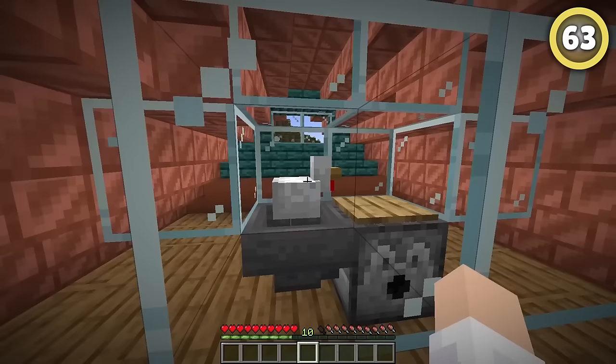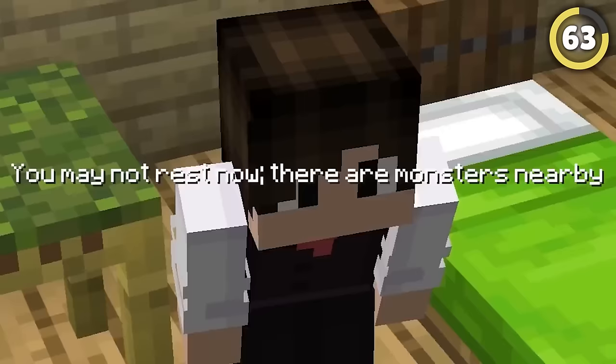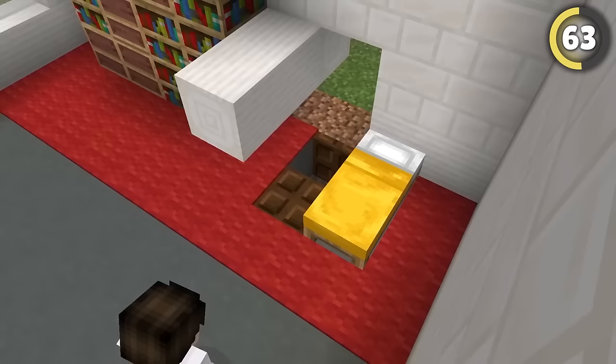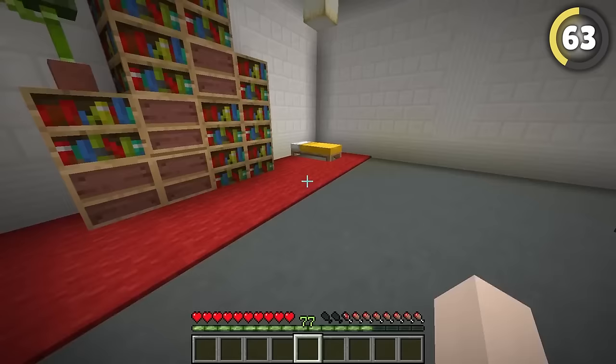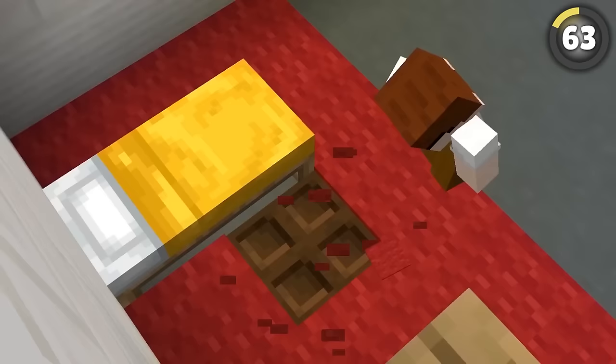If you want to be even more annoying, all you've got to do is bring over a mob, name tag it, and hide it underneath your friend's bed. A creeper is best for this because it's silent and it'll take forever for your friend to find it. And when they do...